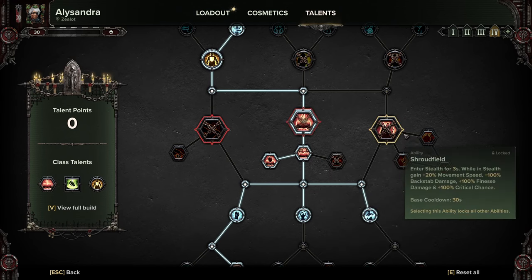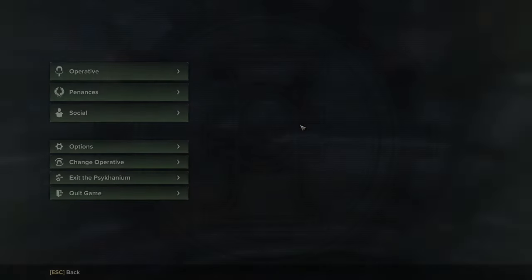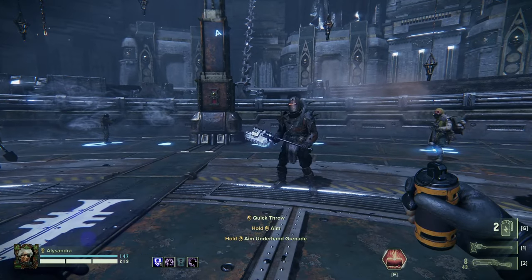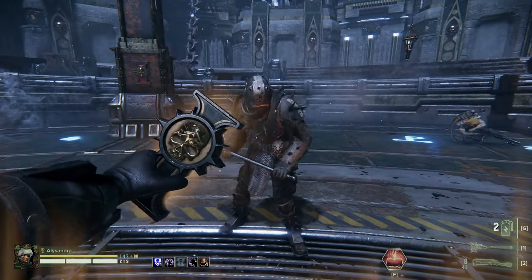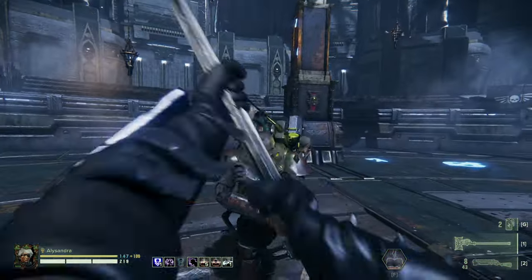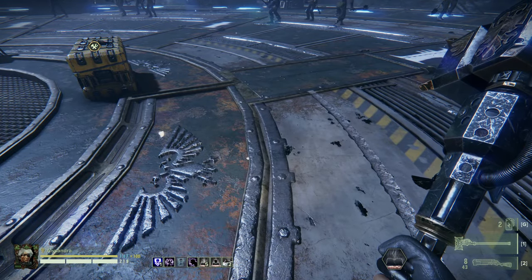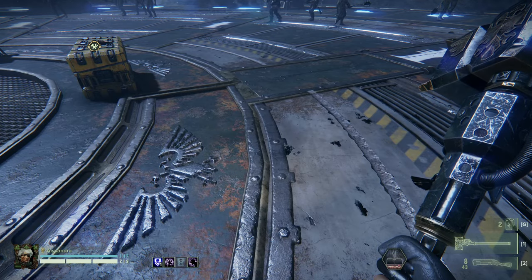Chorus of Spiritual Fortitude — this is what it looks like and what it does. It just staggers everything around you and buffs your team. So yeah, that is the Zealot support buff build.